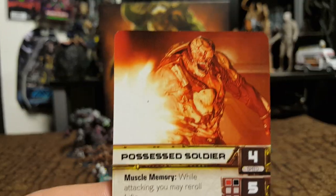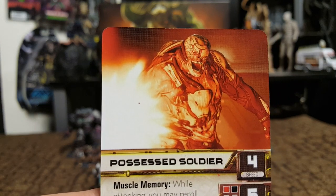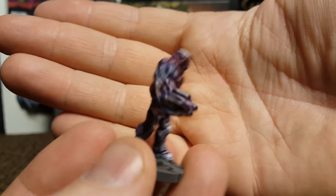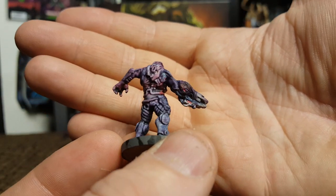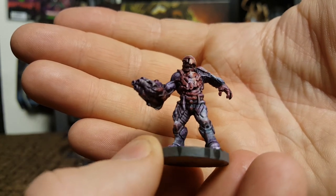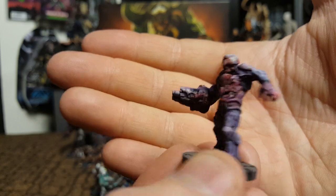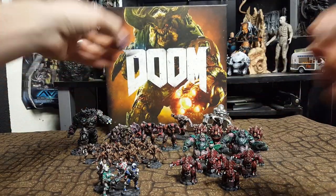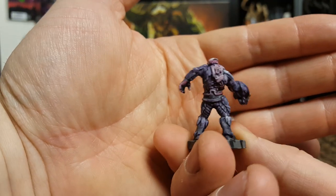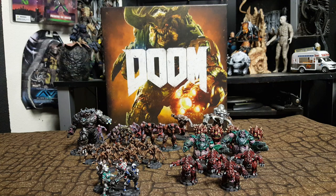Especially for the possessed soldiers — these guys, what am I painting? I looked up reference photos and it was really difficult to come up with a color scheme. Mentally it was really difficult to separate the different layers of textures on this guy. So I ended up cheating and going for just an overall purple wash with some highlights and a little bit of reds. These guys were the last things to paint in this set so it just took me forever. I was just like, oh how am I gonna do all that armor?